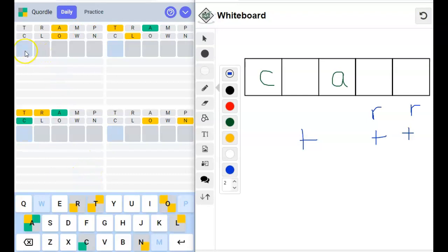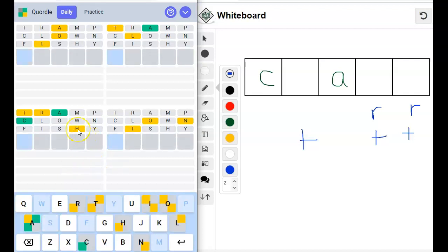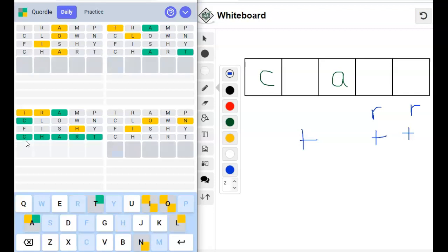I think I'm going to go ahead and try 'fishy' because that has an H. And I think I need to prove to myself that this is 'chart'. I just don't think it's going to set me back too far because I'm so far away from the rest. Yep, look at that. There's an H in there. Okay, I'm ready to say 'chart' now. Yep, okay.